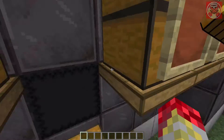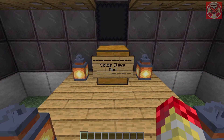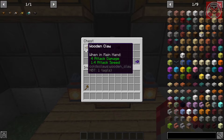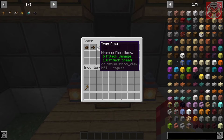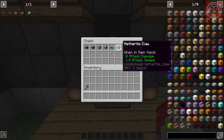Now let us begin. The mod we're checking out today is called the Cold's Claws mod, which contains a bunch of different claws. We've got a wooden claw, stone claw, iron claw, golden claw, diamond claw, and of course a netherite claw.